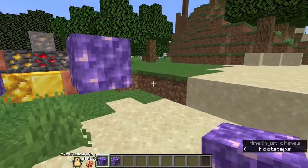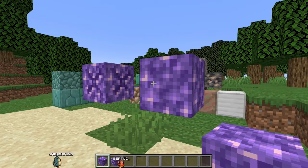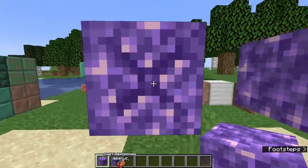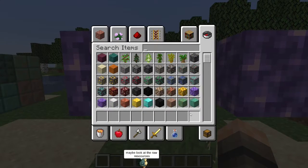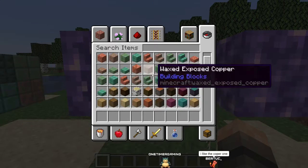I actually like how it looks - I can see you can use this. It's not something I would personally use in a build, but I can see the potential. It sucks that you can't move these - I've heard that you can't move them at all. So if you find an amethyst cluster, you have to build the farm around it because you can't move them. I'm actually so excited to see what people do with these raw blocks.